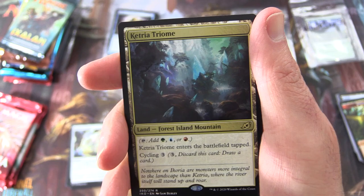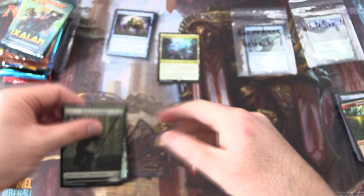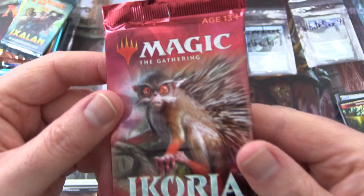Rare is Ketria Triome. It's a land — Forest, Island, Mountain. You can tap it for green, blue, or red. Enters tapped. Cycle it for three. Fantastic. Also a Rugged Highlands and a Human Soldier token. On to the second pack.